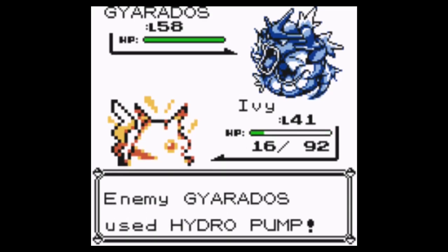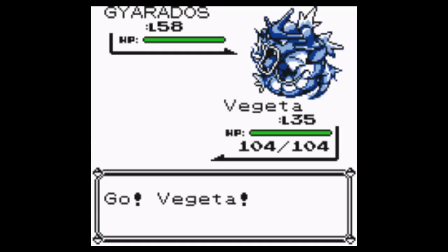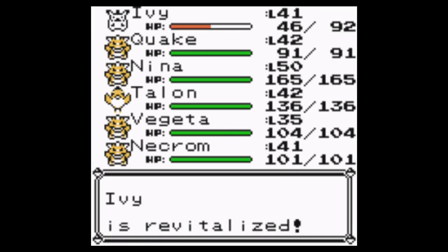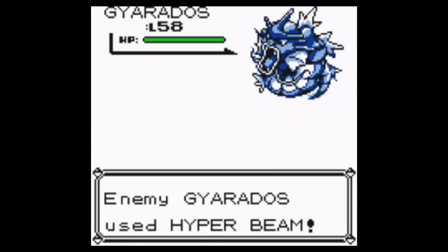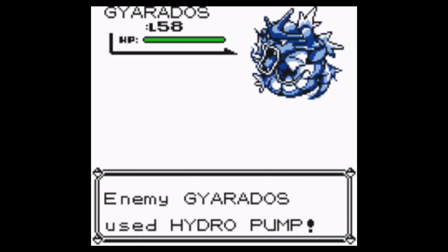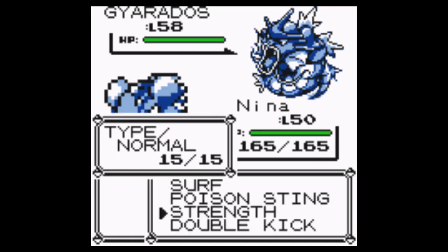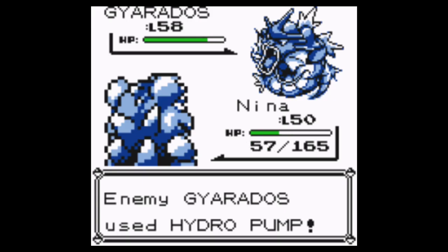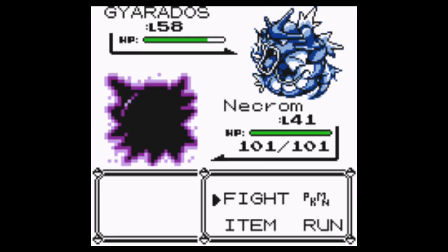Thunderbolt — why am I not faster? I'm a Pikachu! Let's at least revive Pikachu because Pikachu's going to come in handy soon. Hyper Beam. Okay, Ivy should be able to get a Thunderbolt off — No! Gyarados needs to recharge — it's a Hyper Beam! Did I miss something? Wouldn't it need to recharge from a Hyper Beam? Am I crazy? This League Challenge may end here.